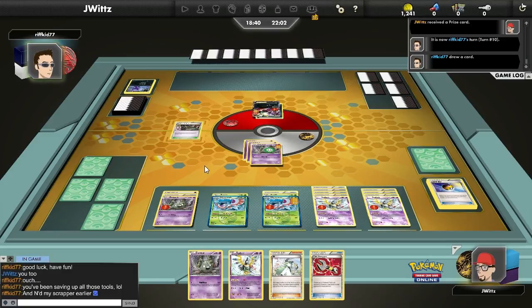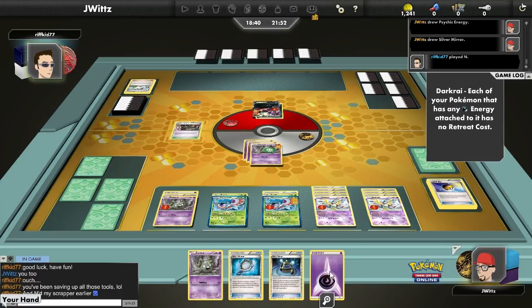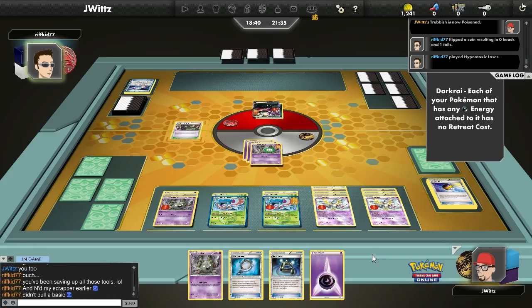Possibly knock out a Darkrai or another Sableye. Despite the resistance, despite all these things going against me — the Tool Scrapper, the constant Junk Hunt, the Hypnotoxic Laser — I got such a good start that I'm really in a position to win this game. He plays Hypnotoxic Laser trying to get me to sleep, not that it will matter — I'll be knocked out in between turns. But what I don't see from him is a basic Pokemon. So if he can't do anything, I just attach an Energy and win. And he didn't pull a basic.